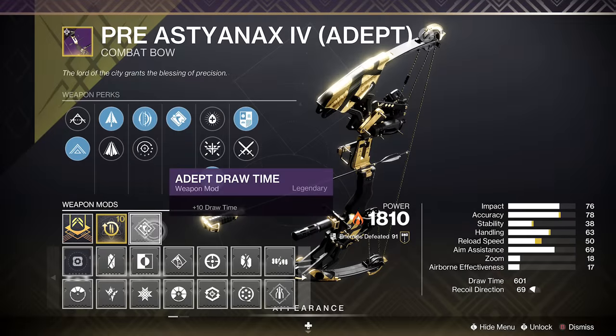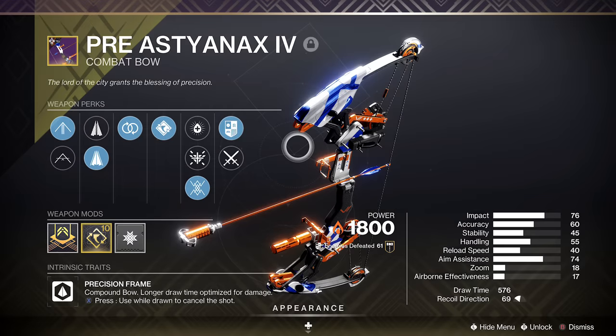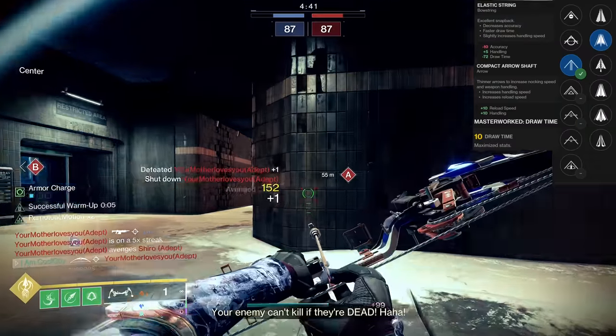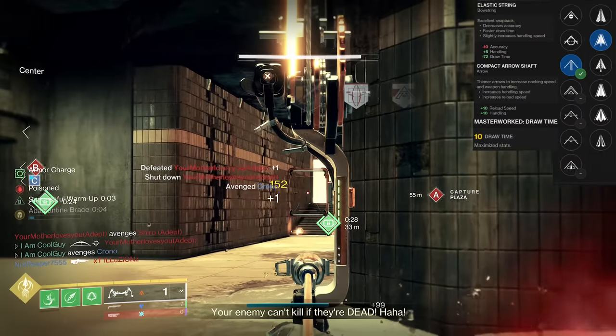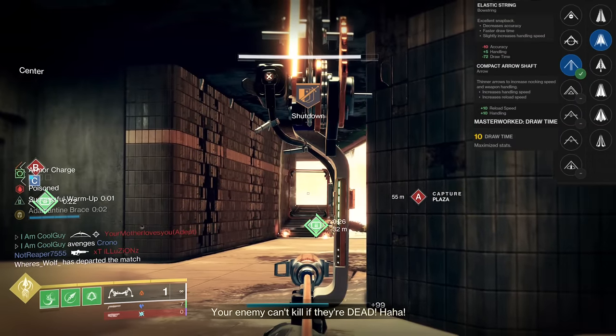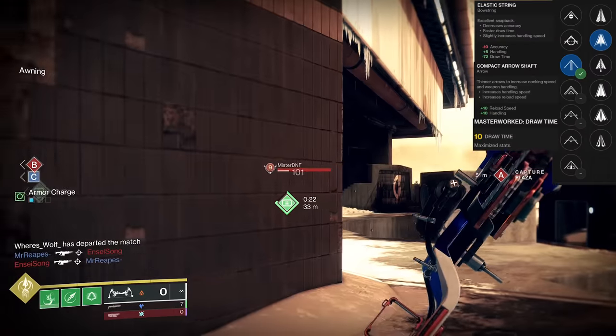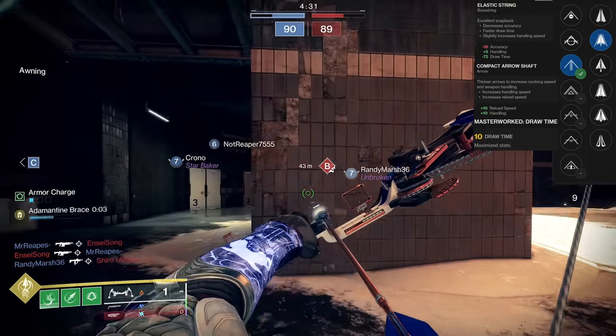Look at my Adept one: Flexible string, Fiberglass, Adept draw. We get to 601 draw speed with Archer's Tempo and Successful Warmup. Meanwhile on a non-Adept one: Elastic string, draw time masterwork, then add on an Adept draw time mod. That combination — I have Warmup on it — is the trio you should be going for, PvE and Crucible: Elastic string, draw masterwork, Adept draw time. Technically it's the compact arrow that helps reload and handling. So it's the fastest base draw possible on a precision bow, and because it's faster, it's simply more damage output — more DPS.